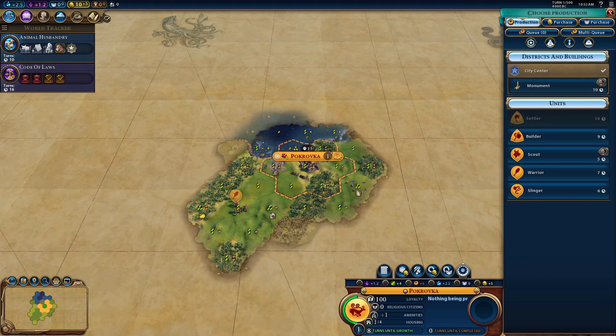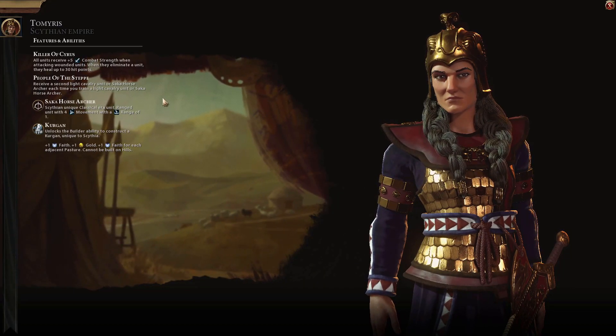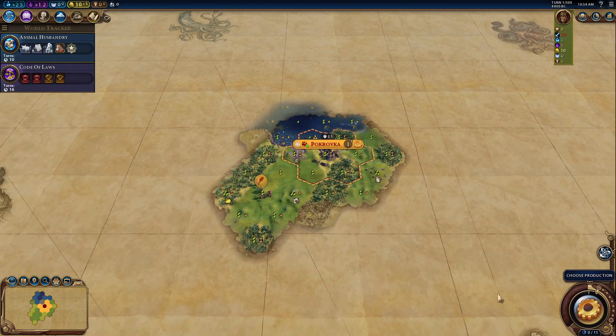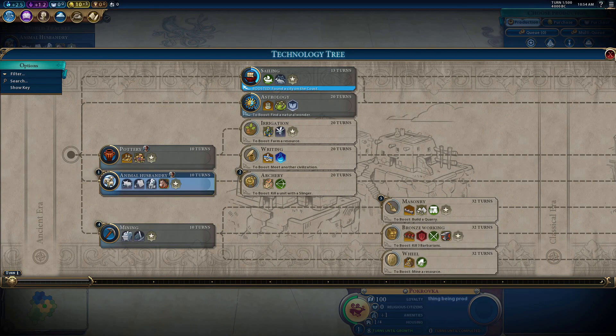I didn't edit the map. Going below Prince will make things a little bit too easy because I get a lot of bonuses on Prince. Right now there are five other civilizations I have to take out. I'm going to blitz their capitals at the same time and take them out within the same turn — so I don't have to deal with loyalty. Scythia's unique ability allows me to build two light cavalry units for each one I build, and Killer of Cyrus gives me combat strength and I heal 30 points when I kill an enemy unit.